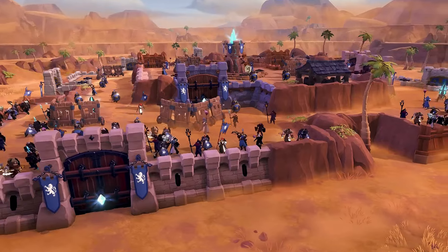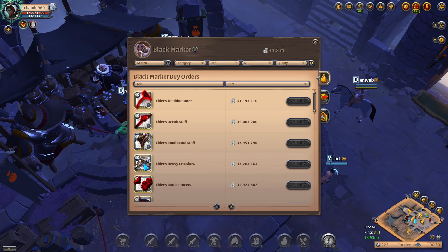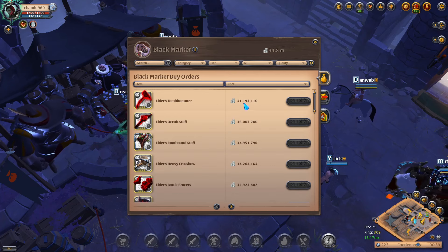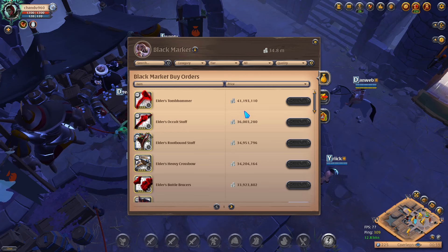While the crystal pack provides five-day early access, you can also get that with the gold founders pack. Now let's move on to the best possible activity to do after you have your founders pack, or if you just start playing in general. If we take a look here, we can find all sorts of items listed for really high prices — like 41 million, 36 million, 34 million, and so forth.